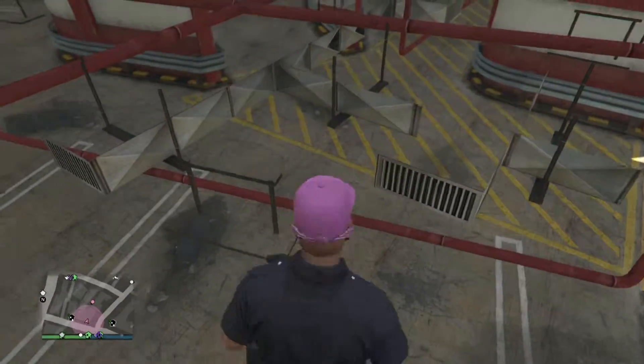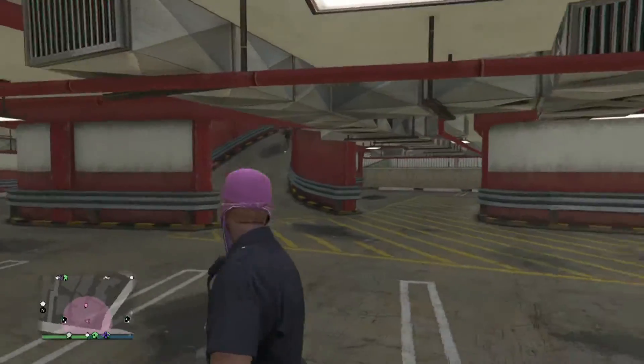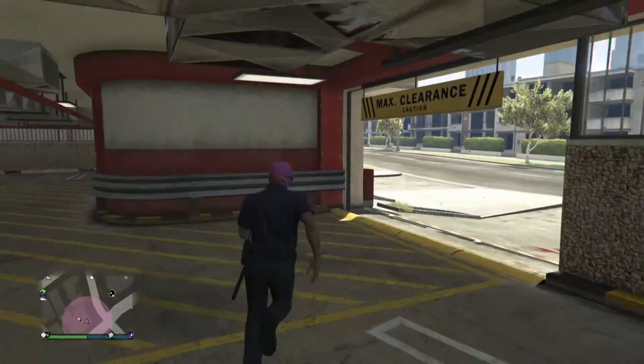So once you're up there, you can walk around. Don't go forward like I just did, or else you'll fall into the garage. Let's get to the next one.